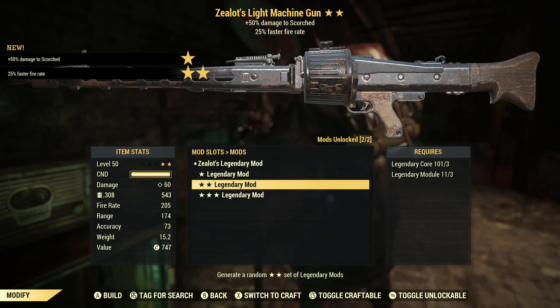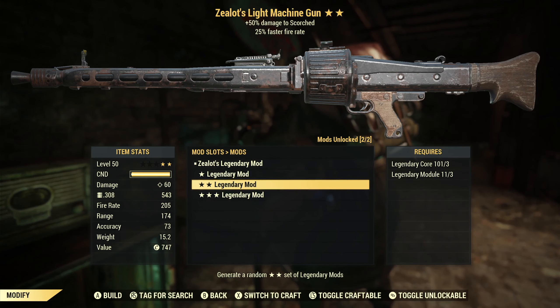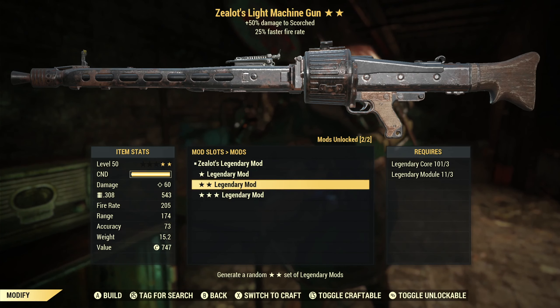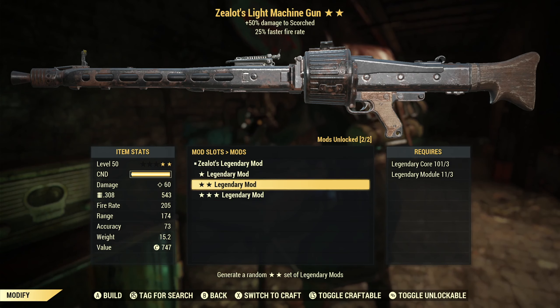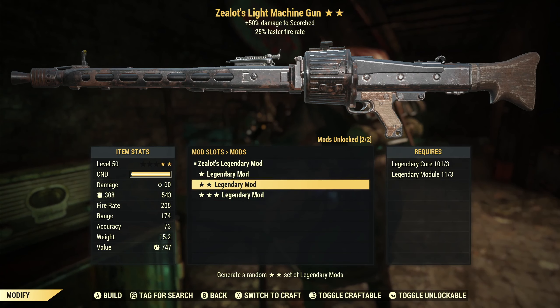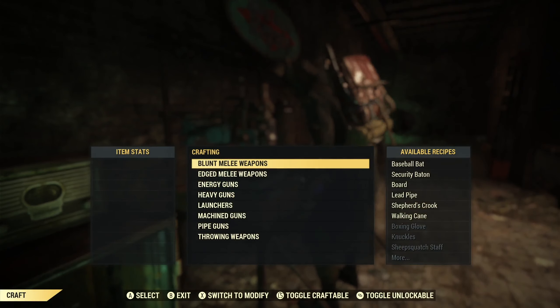So we've got zealots with faster fire rate. At least we've got a good secondary effect here. This would be a good one for somebody who is maybe leveling up a new heavy gunner character and doesn't have a lot of good weapons — at least you get faster fire rate. And if you get some bonus damage to scorched on top of it, that's not a bad thing. Faster fire rate is one of a handful of secondary effects that in many cases is more valuable than a lot of the primary effects.